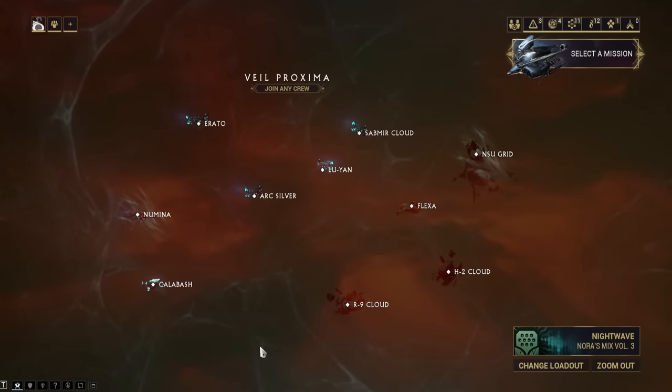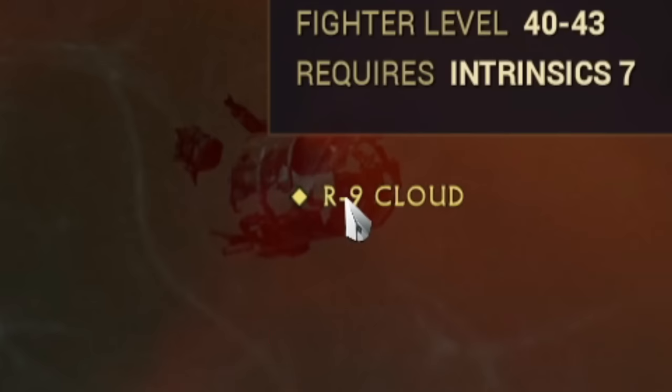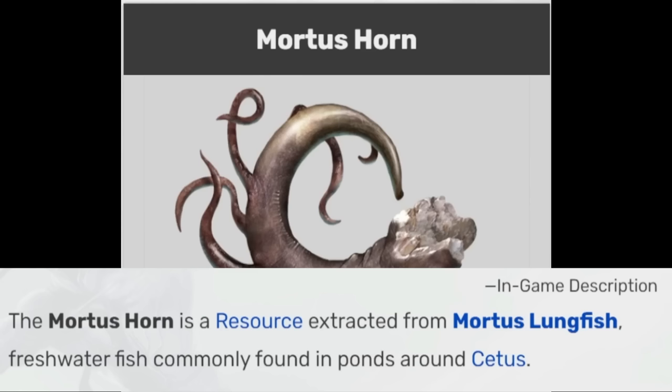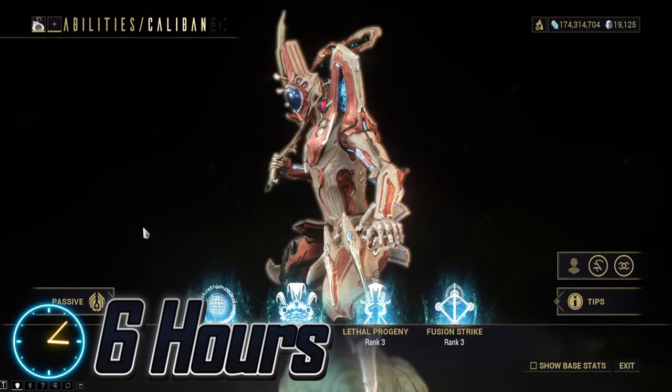You'll also need some Anomaly Shards, acquired by completing Anomalies in the Veil Proxima. Finally, you will need some Tralok, a common fish found on the Plains of Eidolon in Shallower water, as well as Murkray, which spawns in ponds. Both fish are available at all times of day and night. This farm will take at least 6 hours.